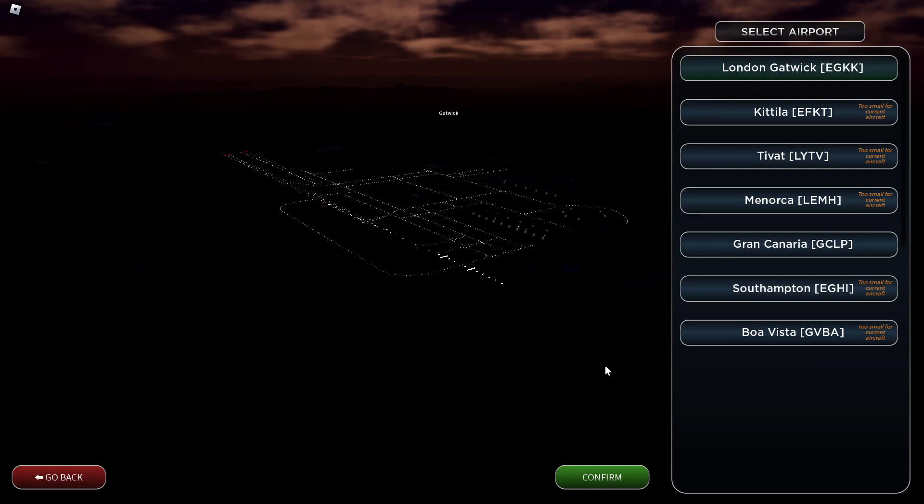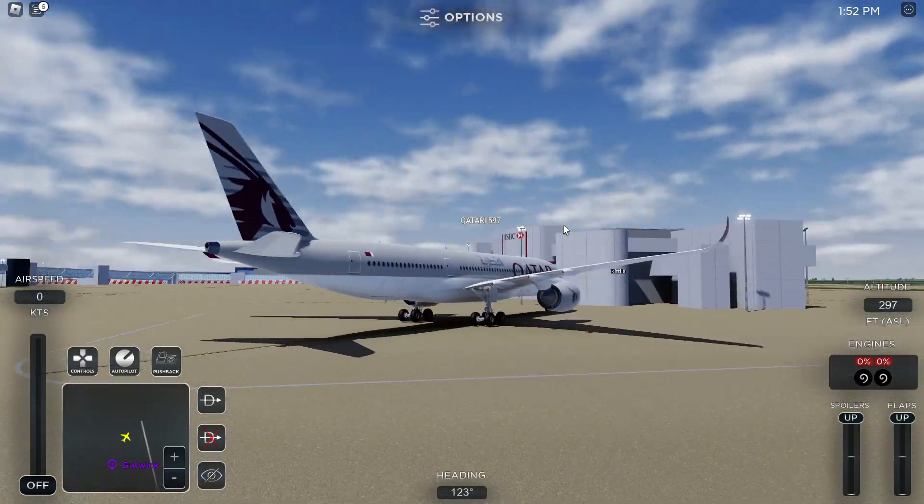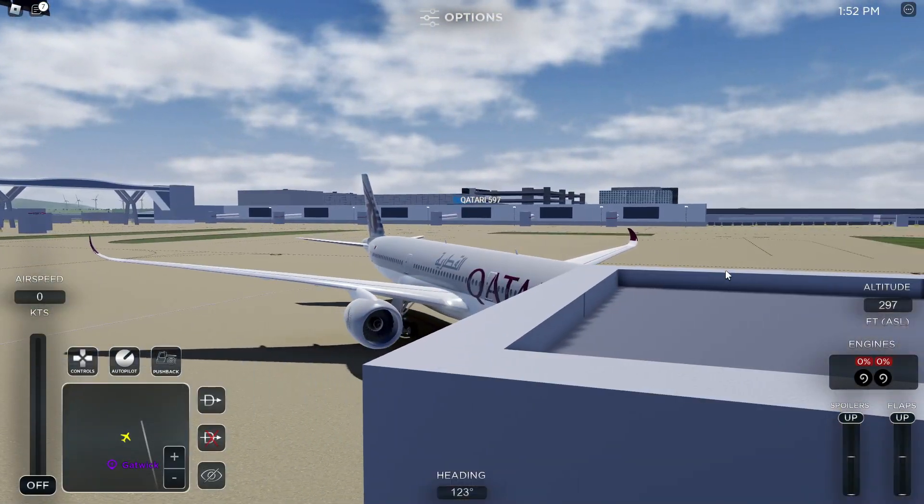All right, so here's the plane — it looks even better in game. And here's the engine startup.